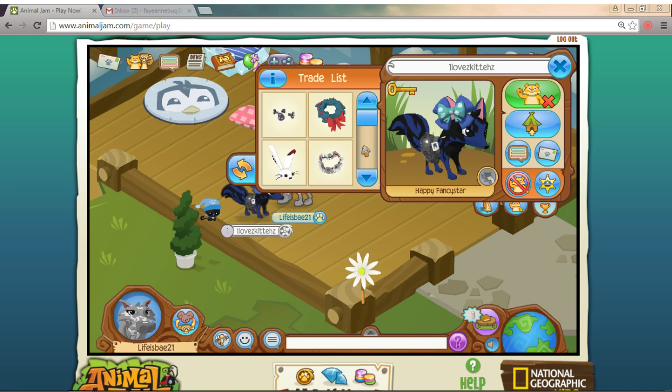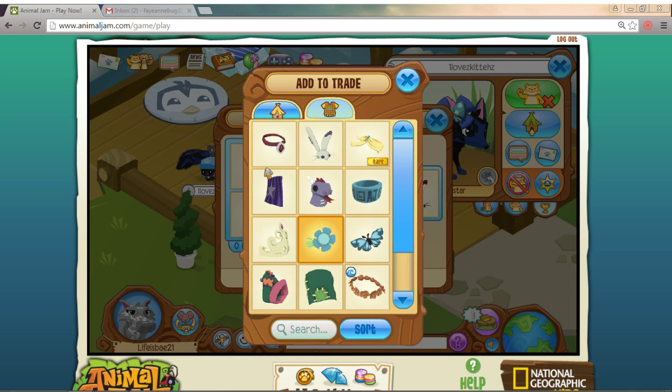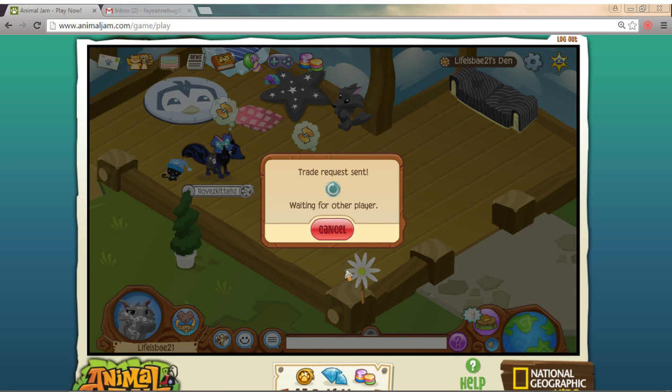When you're on their trade list, you click on one of the items you want and the trade request pops up. You see the little plus — click on that and you can choose one of your things to trade them. Melissa, you don't have to accept this, it's just a demo. Let's say I'm putting this up for trade and she rejects it.